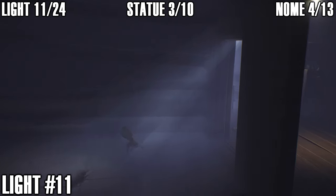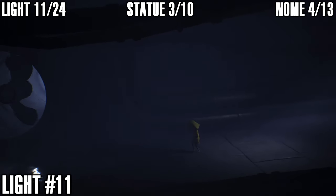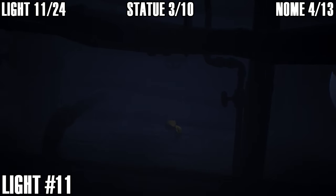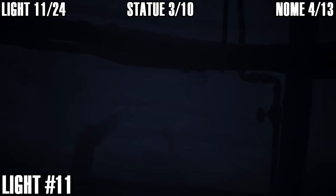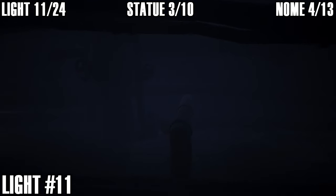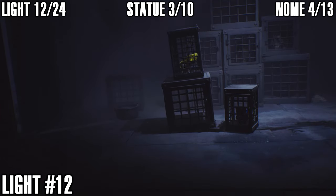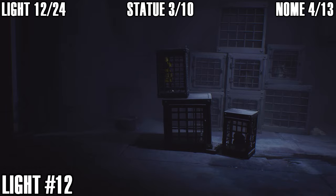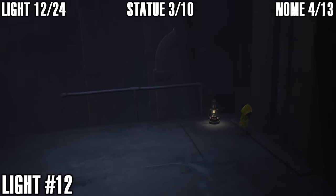Once you've done the elevator section with the long-armed janitor and Six starts getting hungry, keep going. Just past the next pipe there's a light — light number eleven. You only need 13 lights for the achievement; I found 24, so you don't need all of them. After escaping from the cage after being trapped by the long-armed janitor, come over to your left and squeeze through the door — there's light number twelve right here.